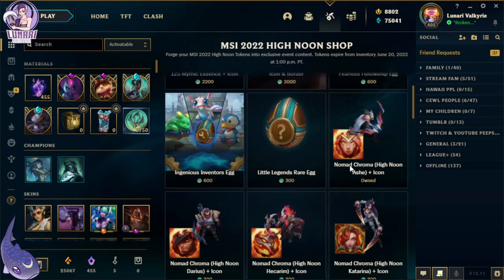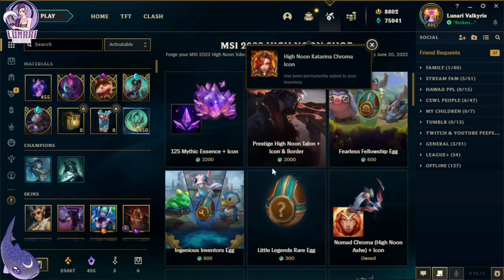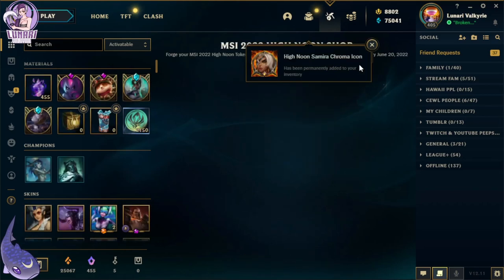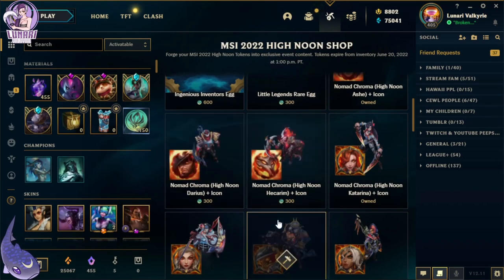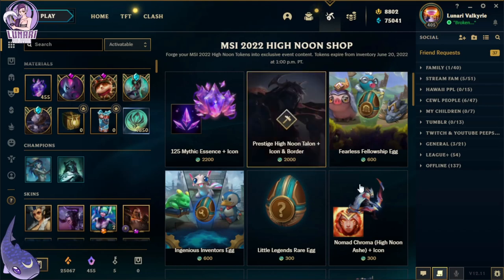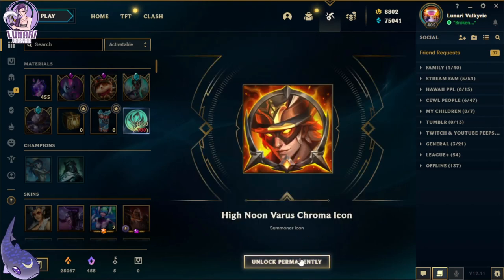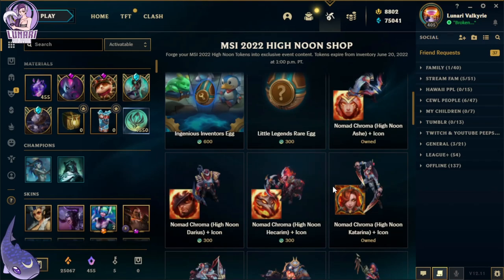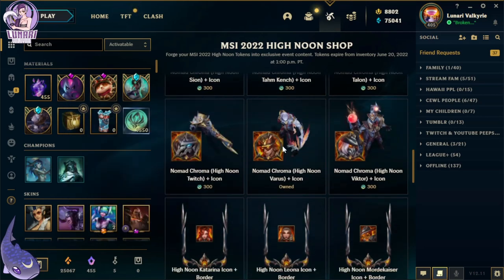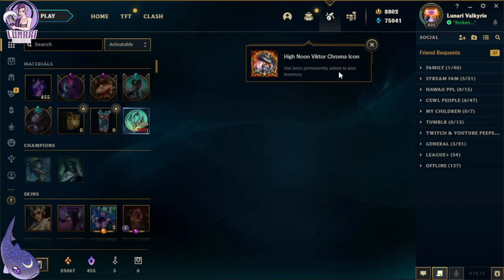Gotta get the Katarina chroma, gotta get this Samira chroma. The client is lagging. Leona chroma — what the heck, Varus too. I don't really play Viktor, I probably should though, he's actually kind of fun.